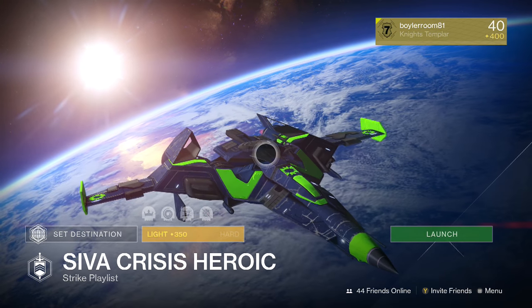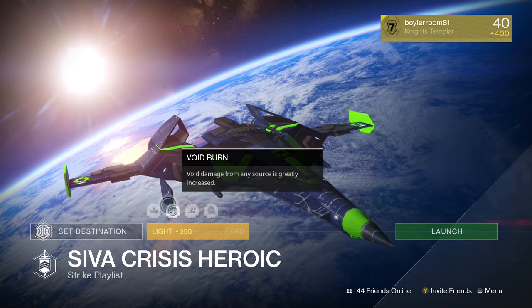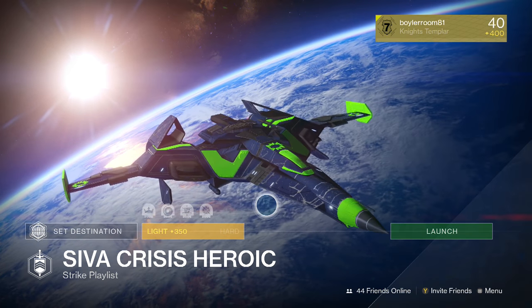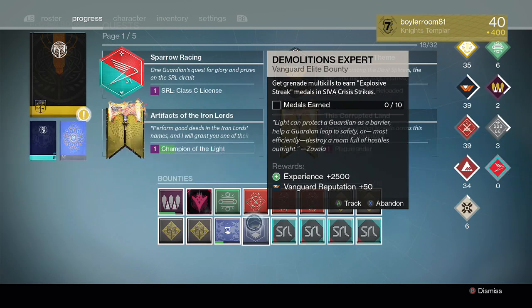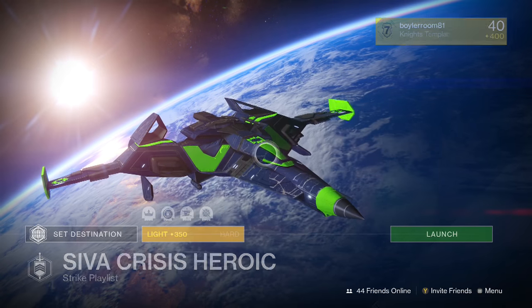Hi guys, Boiler Room here. So this week's heroic strikes have voidburn, brawler, and chaff modifiers, and I wanted to show you how to get the best out of this, especially for the explosive streaks. The bounty here is called Demolition's Expert — you need to get 10 explosive streak medals in the heroic strikes.